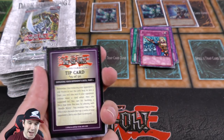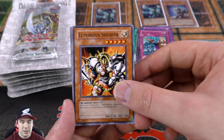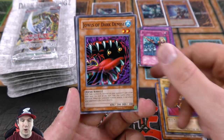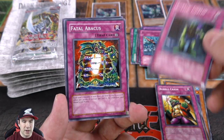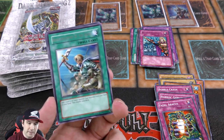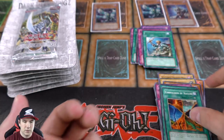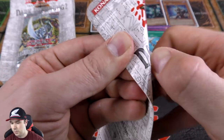Tip card 19 of 50. This was a Tournament Pack 5 ultra rare — let me give you guys an idea of some of these reprints. They were reprinting old school tournament pack cards in here. We have Bubble Crash, Robbin' Goblin — very cool. And nice — a rare Reinforcements of the Army. I'm actually really pleased with our pulls so far. We have three foils, which is nice.